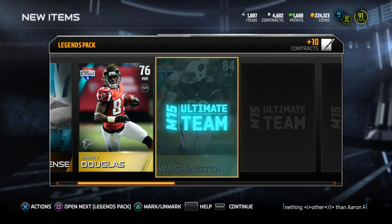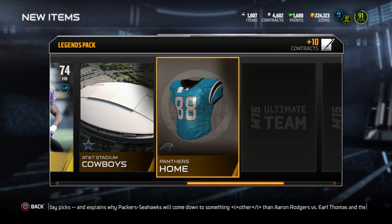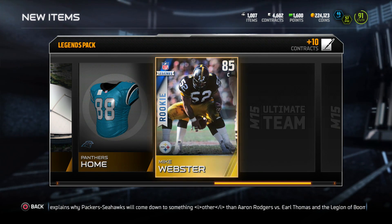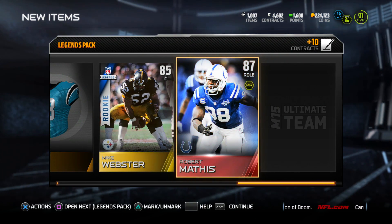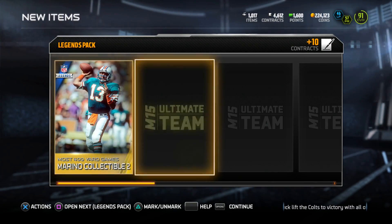If you guys pulled legendary packs, let me know what you got. We get a Mike Webster and a Robert Mathis — two good back-to-back cards. Mike Webster goes for like 30k and Robert Mathis goes for like 10k, so that's pretty good out of a legend pack.